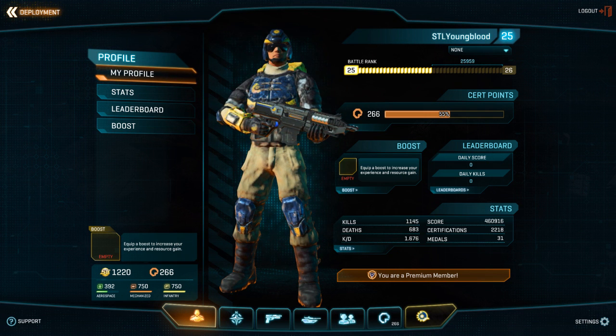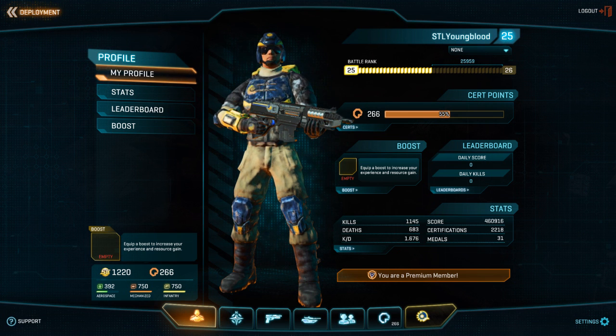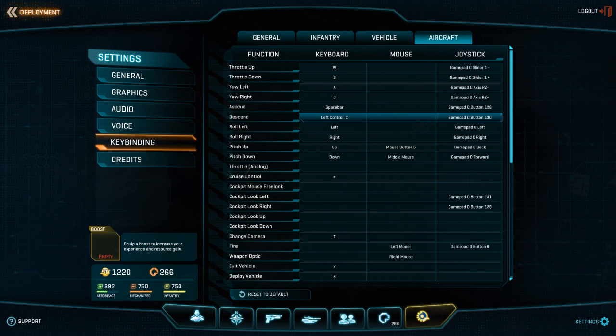When remapping your keys and getting your keybindings set up the way you like, there are a couple of options and it really comes down to preference. If you go to Settings, then Keybinding, then over to Aircraft, the very first change I made is for exiting a vehicle. The default is E — you hit E to enter and E to exit. The problem is I'm a frantic player, so instead of hitting W, sometimes I hit E, or reach for R and accidentally hit E, and then you end up bailing out. Not great when you're flying high — it's a good way to lose a dogfight.